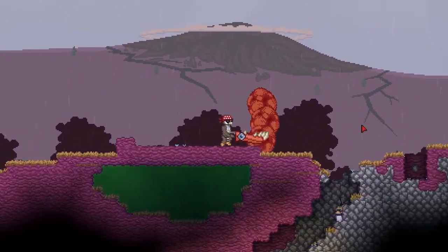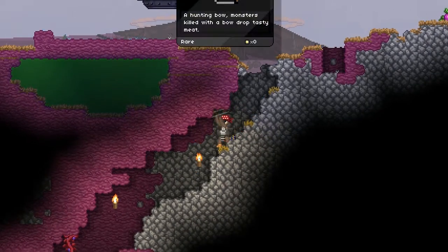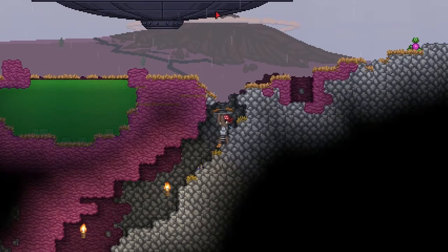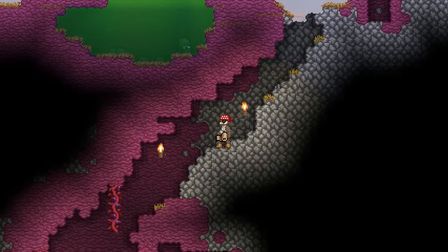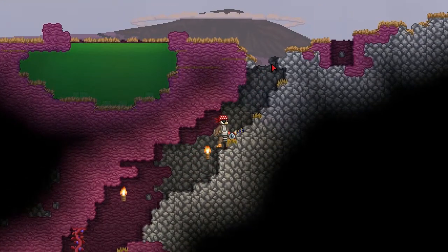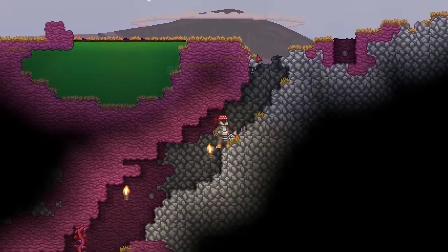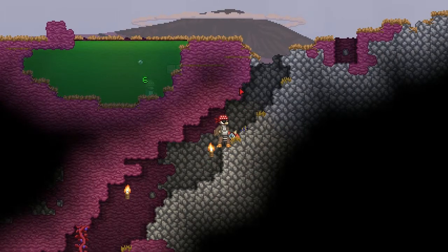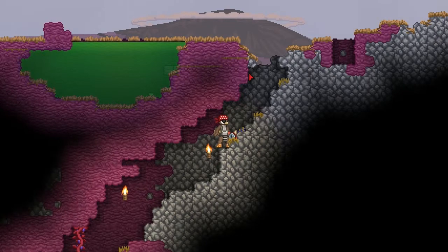Oh my goodness. Let's get underground where this little guy is. Nice try. Ow. This is really nerve-wracking. Come back down here. Come on, you little guy. That's right - poison your own guys, right? Come back down here. He can break blocks!